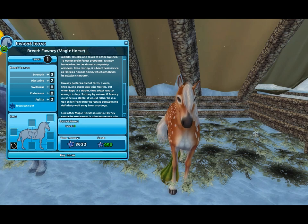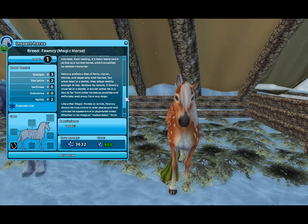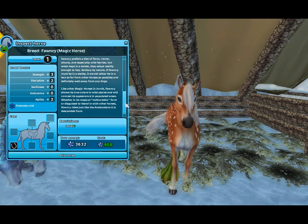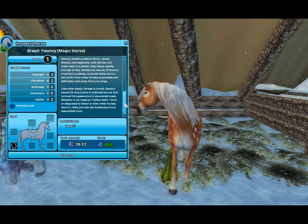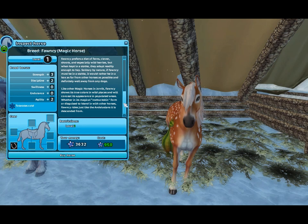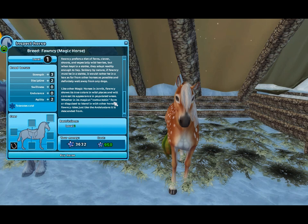So this horse isn't a fan of dogs. I think it would probably get along with a fox pet or maybe a bunny. Like other magic horses in Jorvik, Fawnsy shows its true colors in wild places and will conceal its appearance in populated areas — whether in its magical roe buckskin form. Roe buckskin — it kind of makes sense because a buck is a male deer, or is it a stag? I'm honestly not sure. Or disguised to blend in with other horses, Fawnsy rides just like the Andalusian it is descended from.